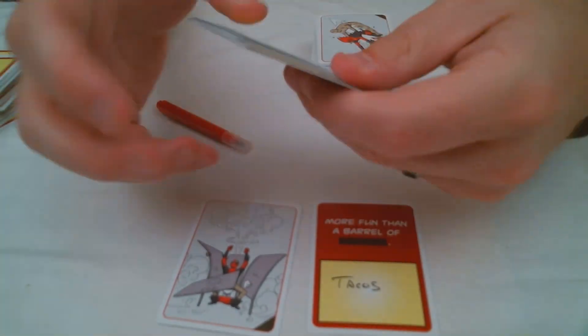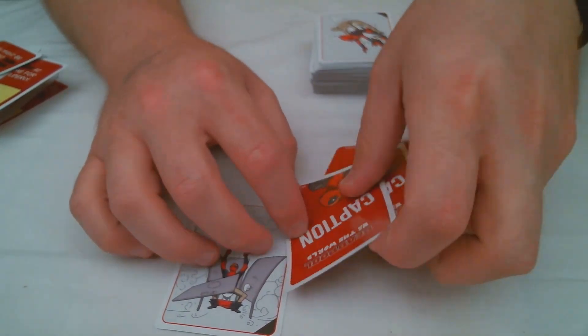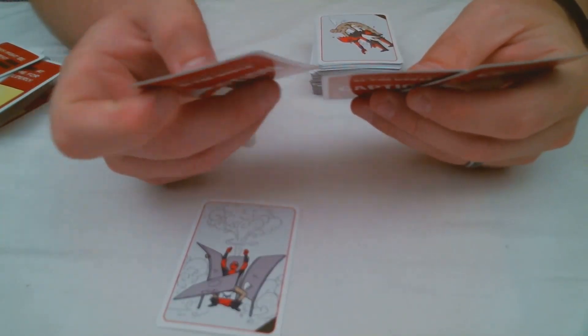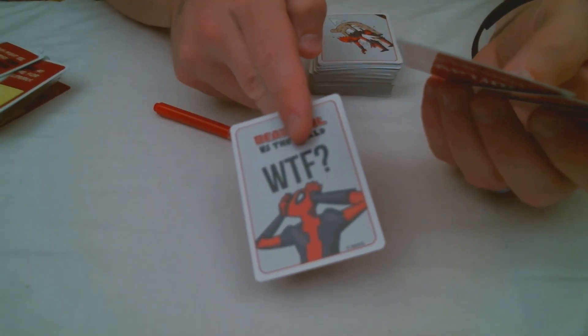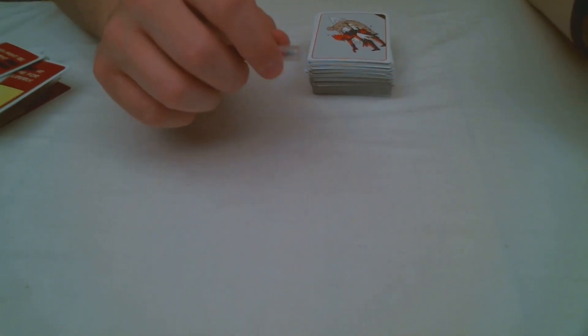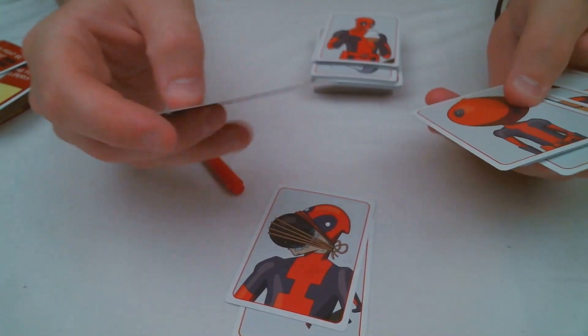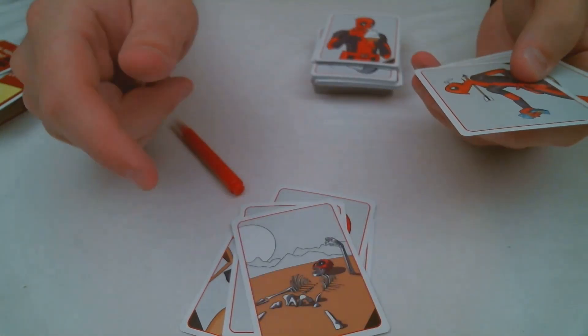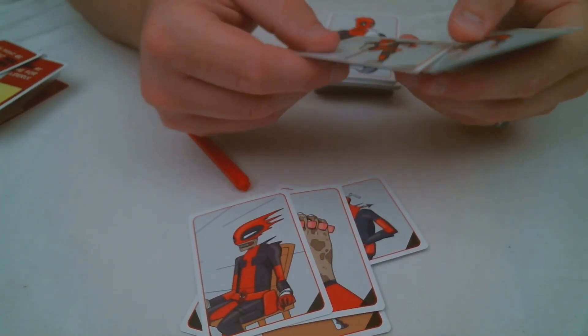Everyone's going to put in cards. We'll just put some random ones in, and then the editor's going to shuffle them up face down so they don't know who's who. They'll pick them up and look through all of them, then pick their favorite. The person whose card is chosen gets the white WTF card in front of them, and everyone else's cards get discarded. That's pretty much the game — you keep going around taking turns being the editor, playing out the different Deadpool cards. There are a lot of great graphics and comics here.